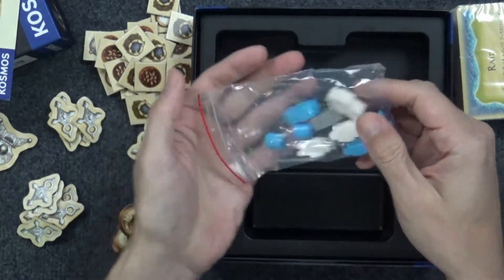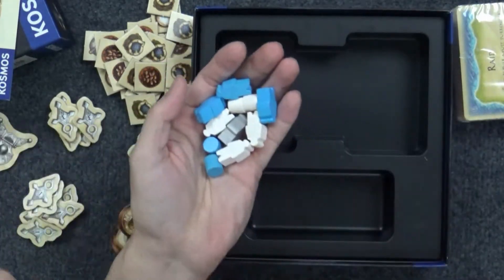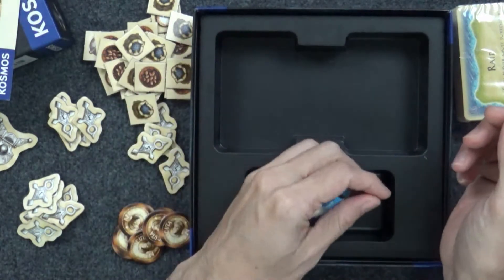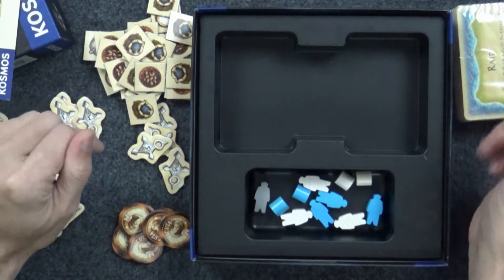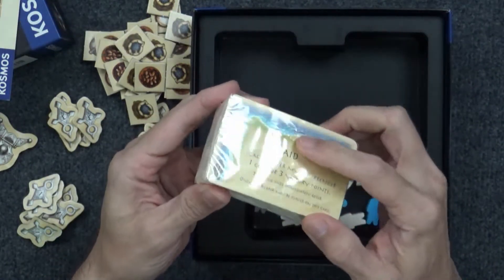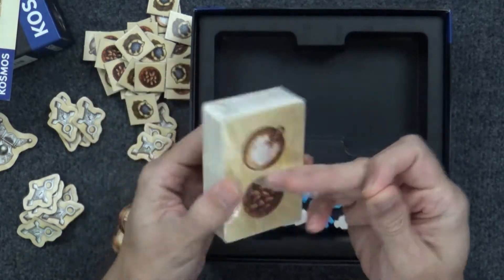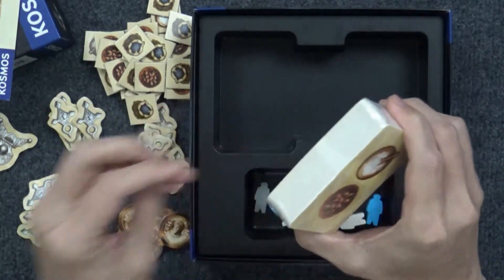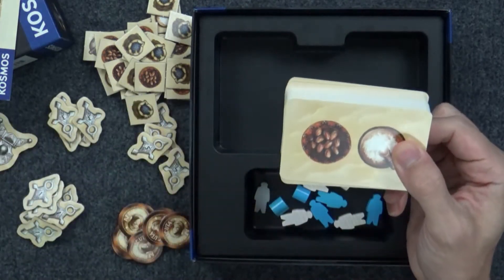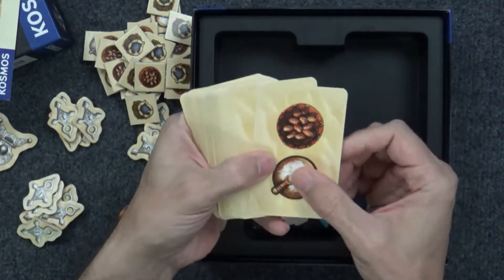We've got tribe figures and tribe markers. And that grey token right there is the thief. What you do is you set your meeple people and set them around the borders, and then you'll take those round cylinders and cross. Another small pleasure — pull tabs that work. Take note, y'all.